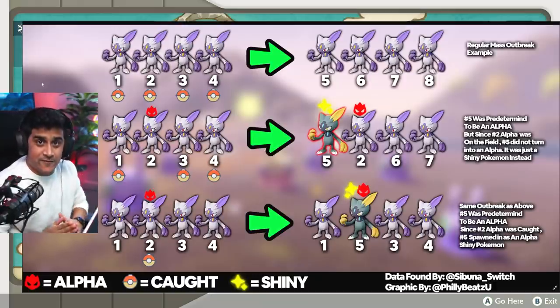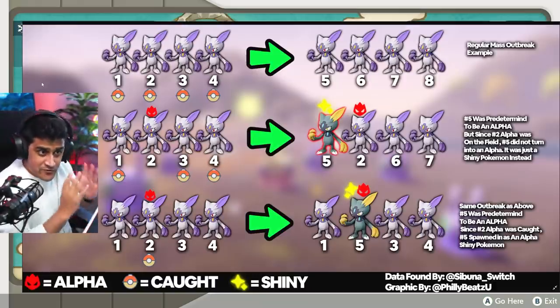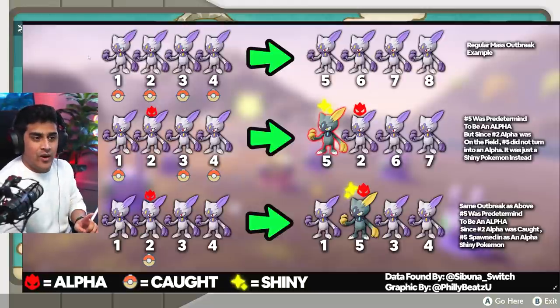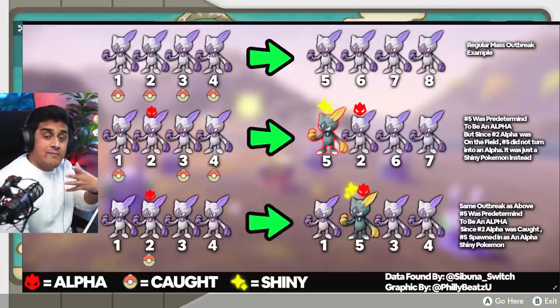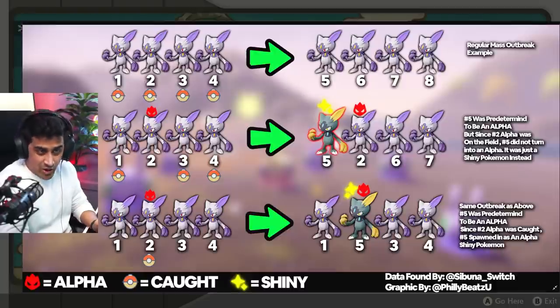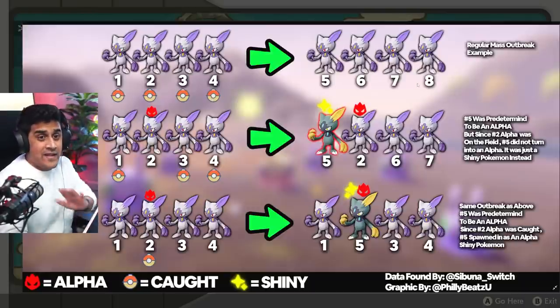To make it very simple for everyone, I created a graphic that really demonstrates what is happening in these Mass Outbreaks. Example one is at the top. You walk into a Mass Outbreak and you have Sneasel 1, 2, 3, and 4. The Pokeball represents you catching all of them, and if you catch all of them you're then going to get another set of four. That's the basic gist of how Mass Outbreaks work.